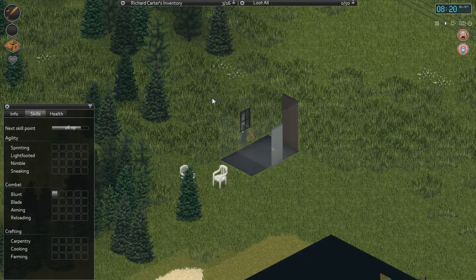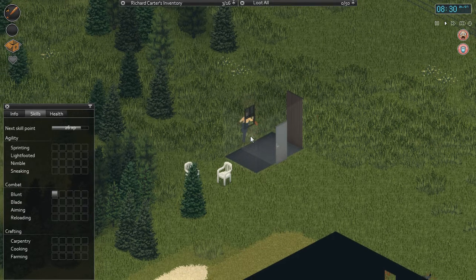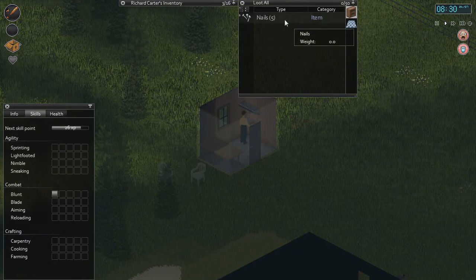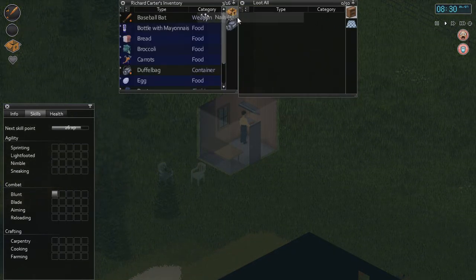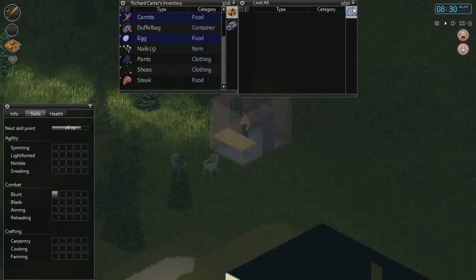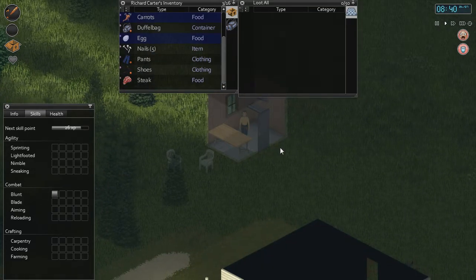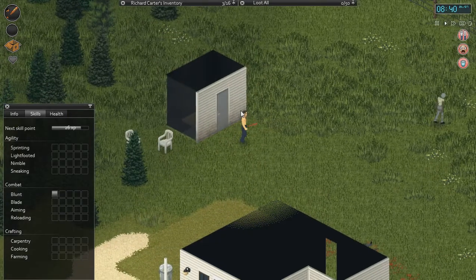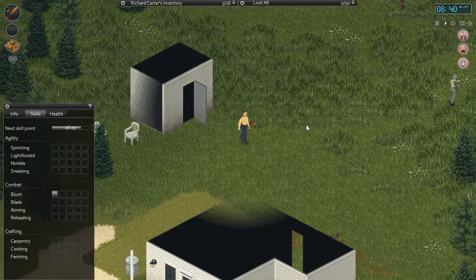Is there actually anything to loot in there? Use E, by the way, to quickly close things. And that wasn't much — we got five nails. That'll be handy for carpentry later, but there's nothing on the table that you can loot. I'll leave that door open so that we know we've looted it.